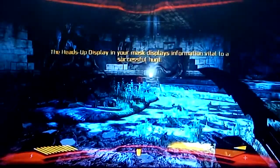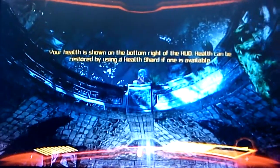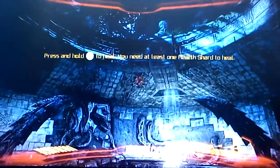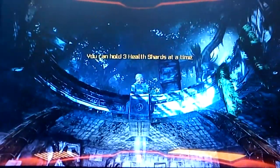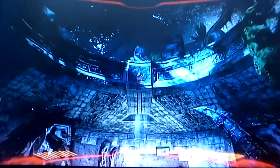The heads up display in your mask displays information and all that. I think I know that by now. Your health is shown at the bottom right. Health can be restored — press and hold Y. Okay, it's the same as the other one. You can hold three health shards at a time.